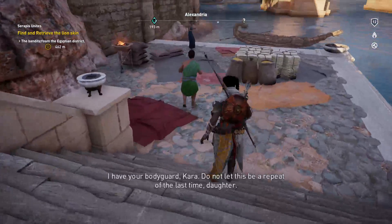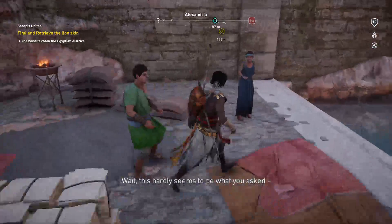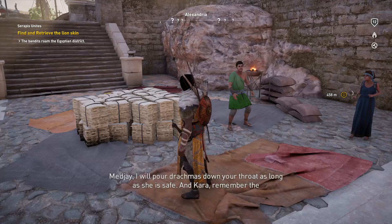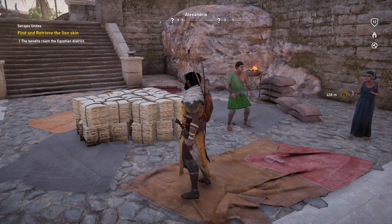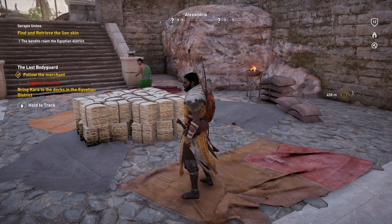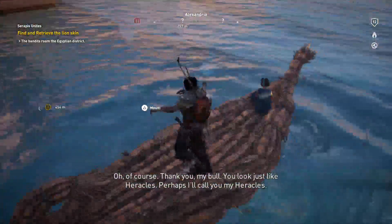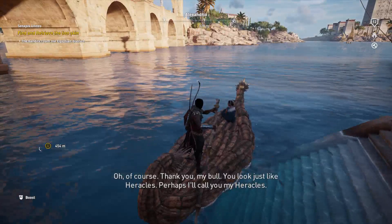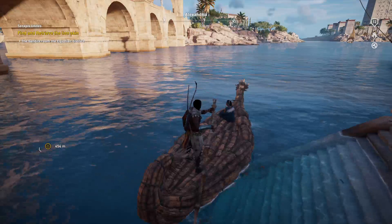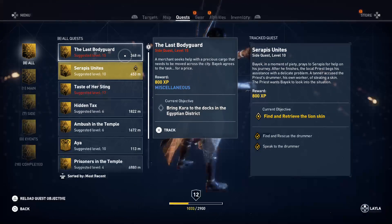What? I'm so confused. I have your bodyguard, Kara. Do not let this be a repeat of the last time, daughter. Medjay — I will put drachmas down your throat as long as she is safe. Remember the reception tonight — you will be ready. I'm so confused. I thought I could just pick up quests and not have to do them. That's what we've been doing so far — why do I have to do this quest? I'm underleveled too, so it's going to be fantastic.